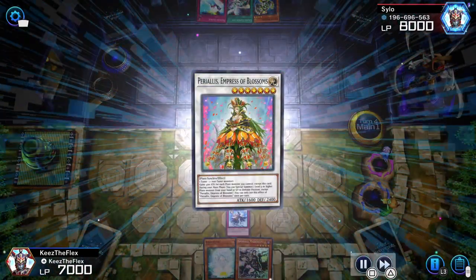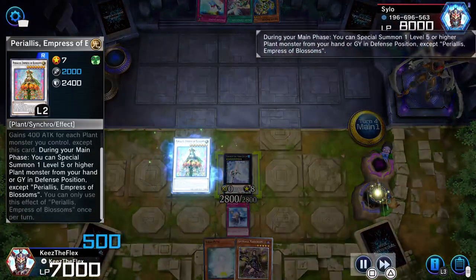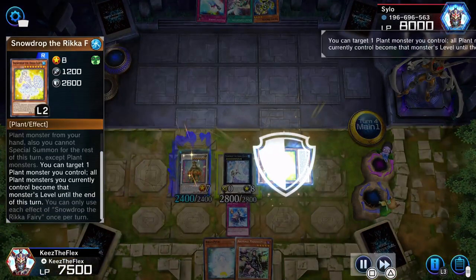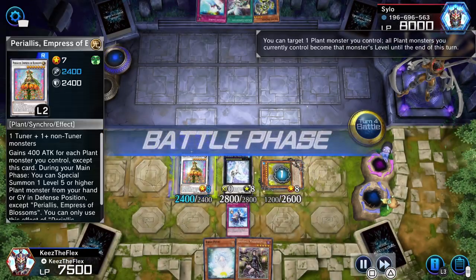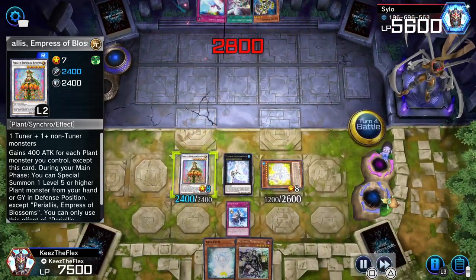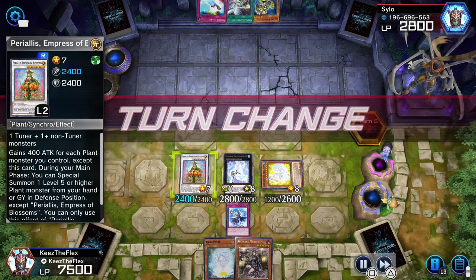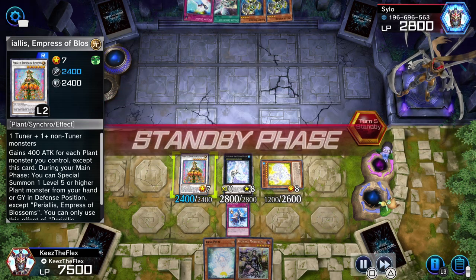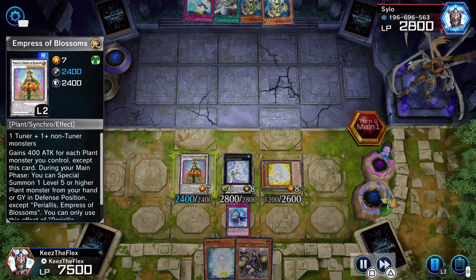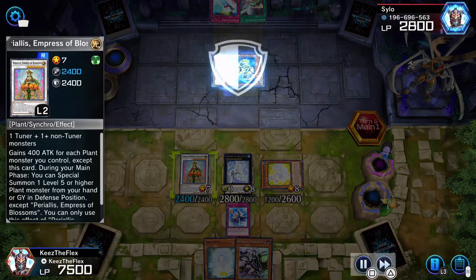So we do the synchro, which I don't do all that often because I only have one or two tuners in the deck and only a couple of those in the extra deck. But when I can get this one out here it's really great because I can special summon some stuff back on the field — a really good way to help with the attributing. So I definitely need to find more ways to get that Empress out there. I actually hadn't been using it because of the XYZ festival, so now I don't remember how great that card is.